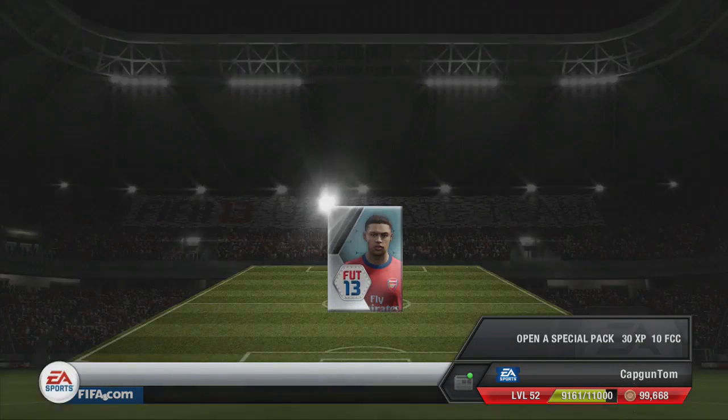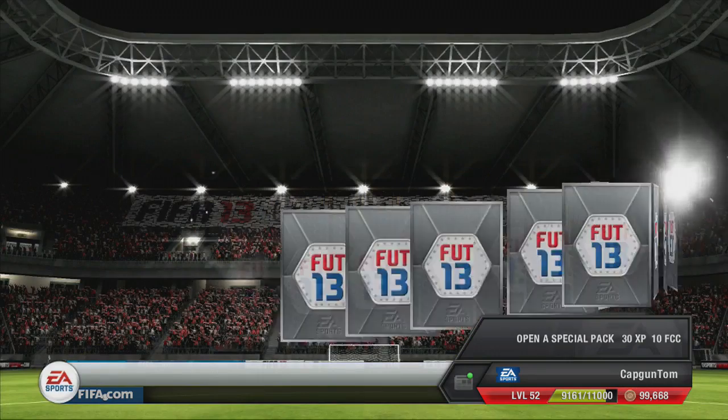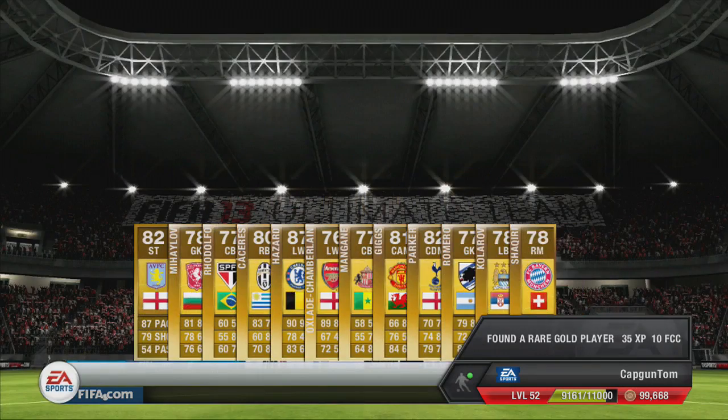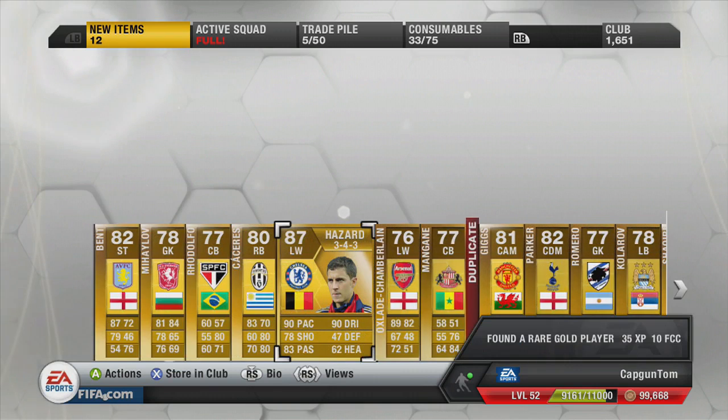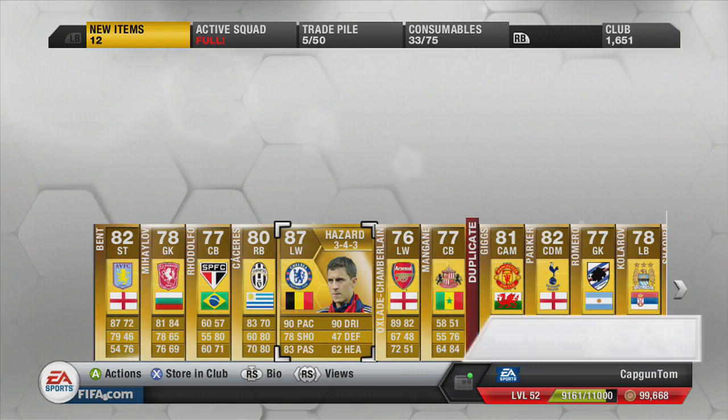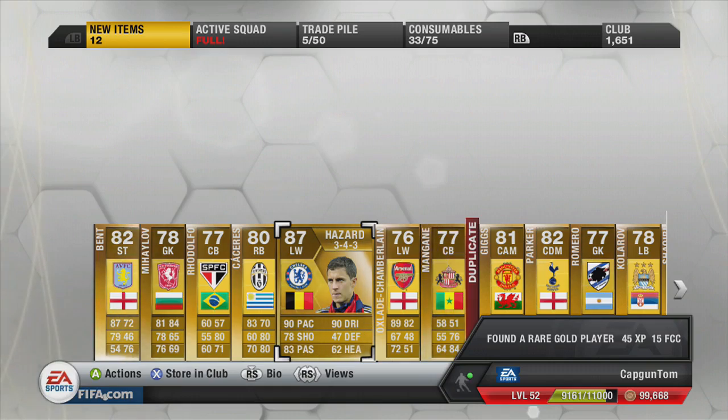So here it is, the first of our 250k packs. And who are we going to get? We managed to get Eden Hazard. Now you may be thinking that's not an amazing pull — he's only worth about 40k. But I think that is a very good pull. He's an 87 rated player and he's going to give me basically the entire value of the pack back, and I can sell the rest of the players. I think he goes for about 40k.